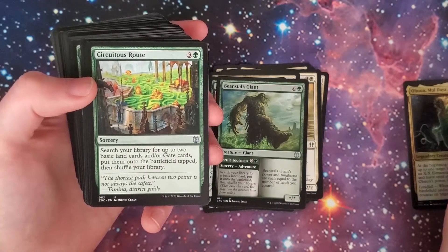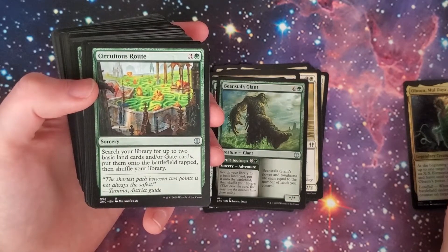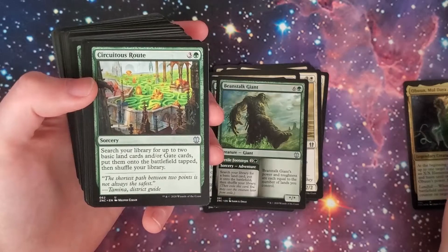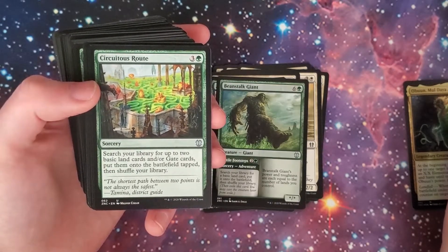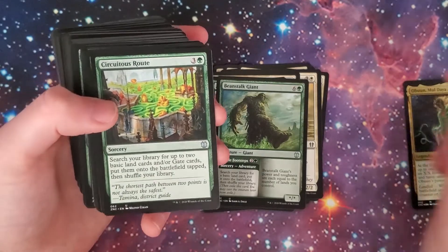Circuitous Route — three-green sorcery. Search your library for up to two basic land cards and/or Gate cards, put them onto the battlefield tapped, then shuffle your library. Perfect for gates because the gates come into play tapped anyway.